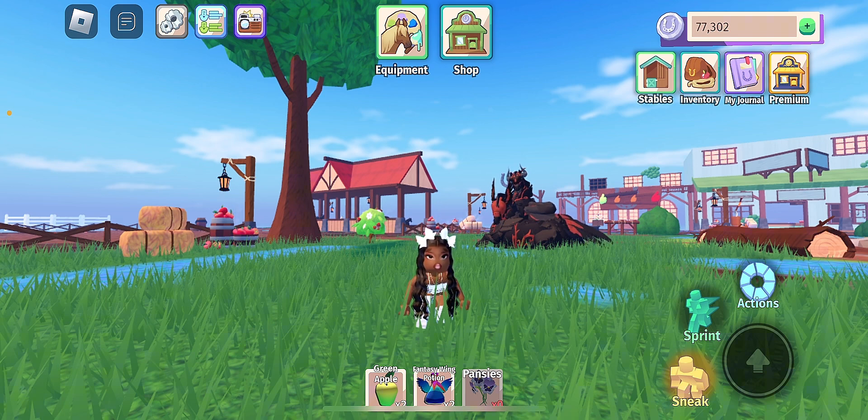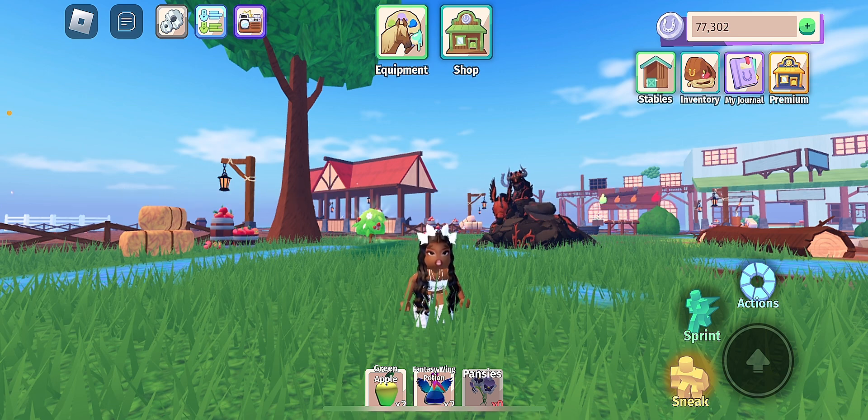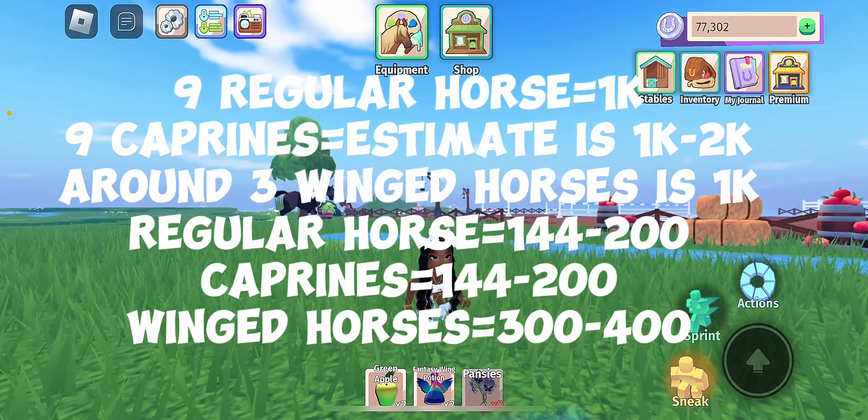I don't buy lassos — I get lassos from boss fights. Lassos are faster when capturing horses, but they're not free. You have to pay for them, which takes away your profit. If I made 144 for my horse — horses usually give you 144 — and I subtract 80 from that, that's only about a 50 coin profit. That's not profitable for me; I want to make sure I keep all of that.